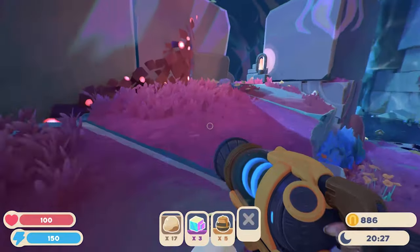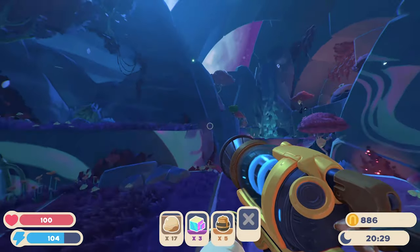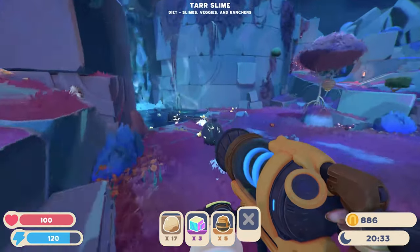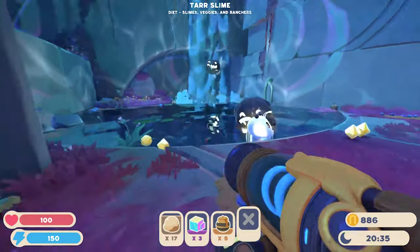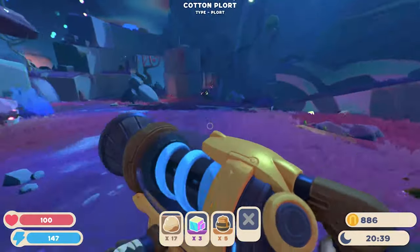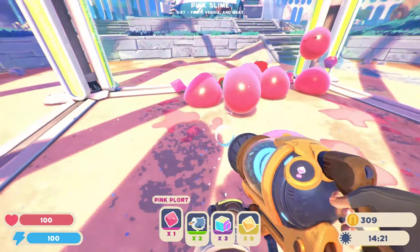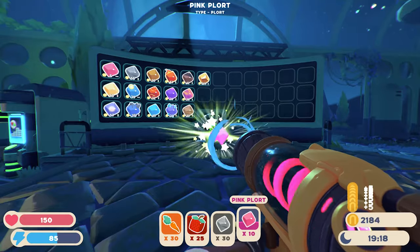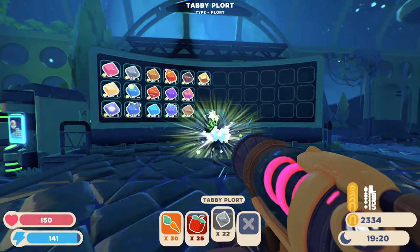What worries us at this stage of Slime Rancher 2's early access period is that the gameplay cycle is essentially the same as what came before. There's the same loop of collecting slimes, feeding them their desired foodstuffs, and collecting the plots — aka poops — to sell on and make some cash. Those funds can then be used to unlock a bigger home base, upgrades, more slime corrals, and more.